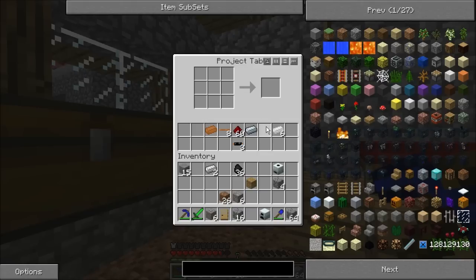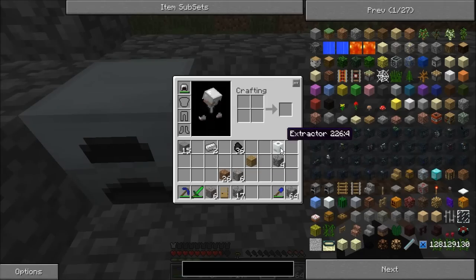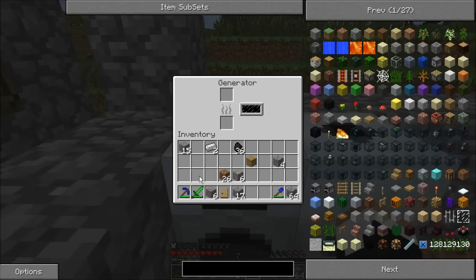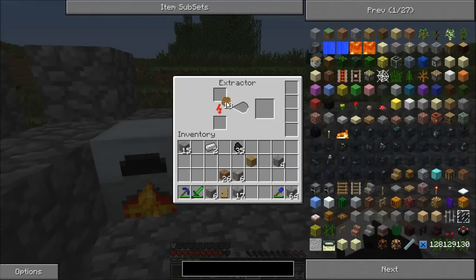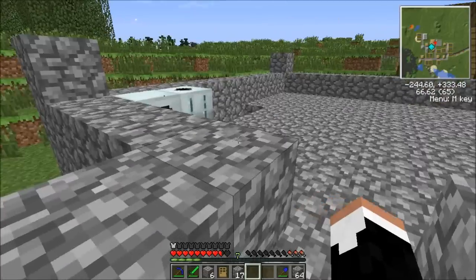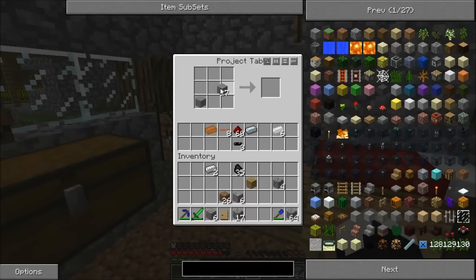As a very temporary solution, we're going to put the generator here. We're going to put the extractor right here. And we're going to feed the generator a little bit of coal. Note to self: turn off IC2 sounds. Sorry if that was really loud — unfortunately IC2 has a problem remembering what its volume is supposed to be set at, so sometimes it gets deafeningly loud.